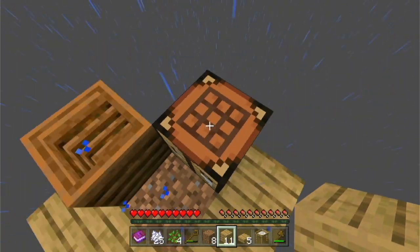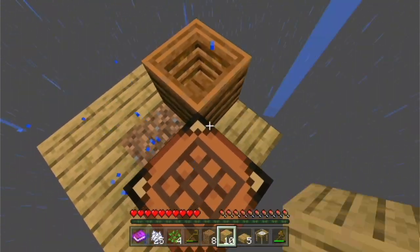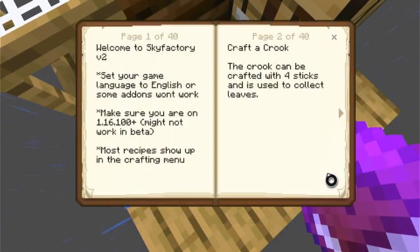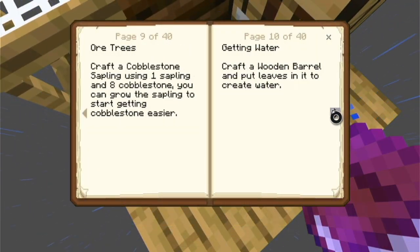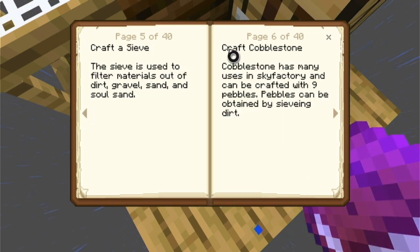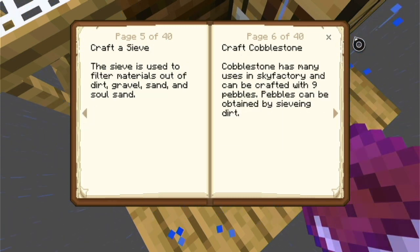I love this word — sieve. That's such an awesome word. So what do I do with the sieve? It's used to filter materials out of dirt, gravel, sand, and soul sand.